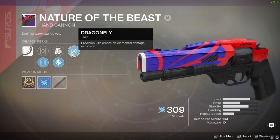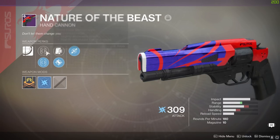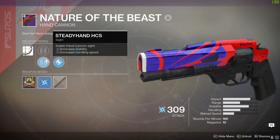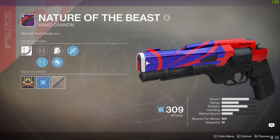You also have Dragonfly on it, which is Firefly from Destiny 1 - precision kills create an elemental damage explosion. For sights you have a choice between Crossfire and Steady Hand; right now I'm using Steady Hand because that seems to have the best registration, at least in my experience.